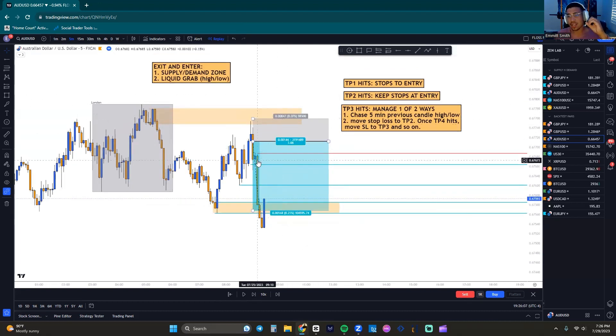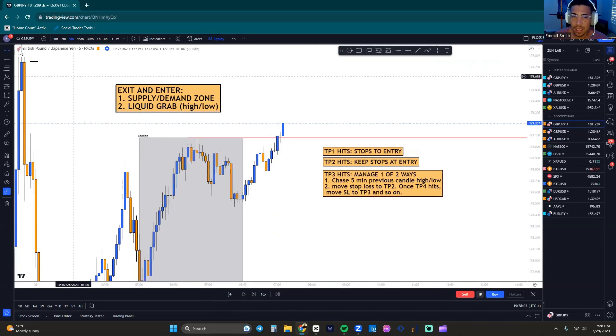I just want to drill it into your heads: at TP1, TP2, TP3, and so on — once the previous candle high breaks, you get out of the trade, regardless of where that is. Even if that's only a 1:0.5, you still get out of the trade after TP1 is hit.